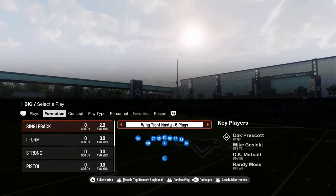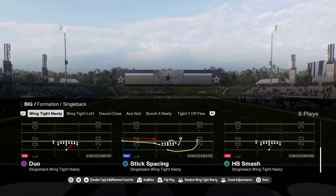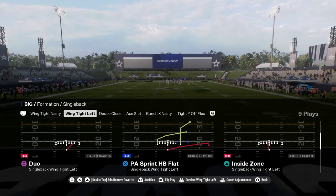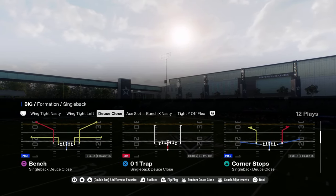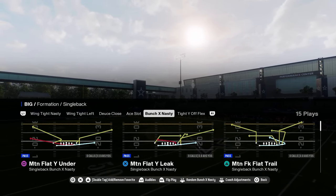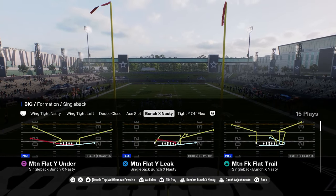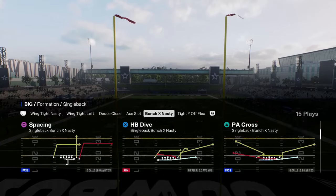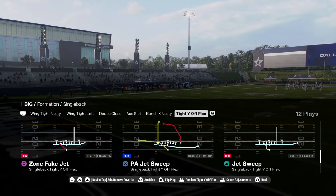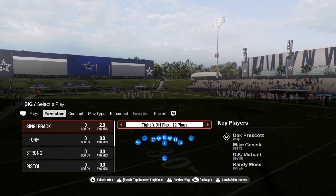In this video, we're going to be breaking down the Kansas City Chiefs offensive playbook in Madden 25. Going through here, it's got some nice red zone stuff with wing tight nasty and wing tight left. These runs are really good. You have deuce close with a 0-1 trap. This offense in general has really good bunch X nasty type formations.